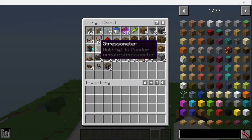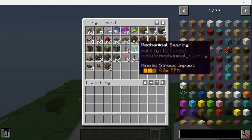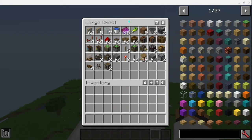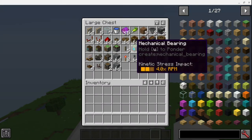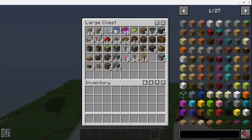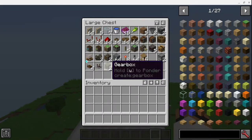You'll also need a sticky mechanical piston, windmill bearing, five piston extension polls, one mechanical bearing, a deployer, five redstone contacts, a rotation speed controller, a nixie tube, three mechanical belts, two vertical gearboxes, a bunch of building blocks, eight redstone torches, 64 shafts, 16 lecterns, two droppers, two gearboxes, a power toggle latch, and four redstone links.